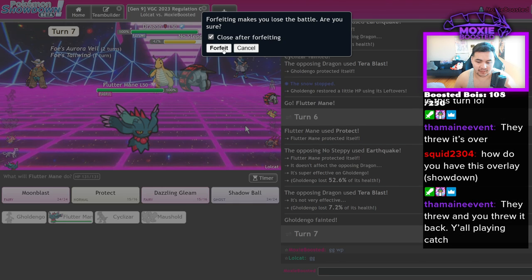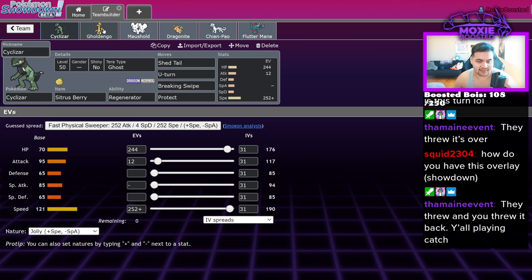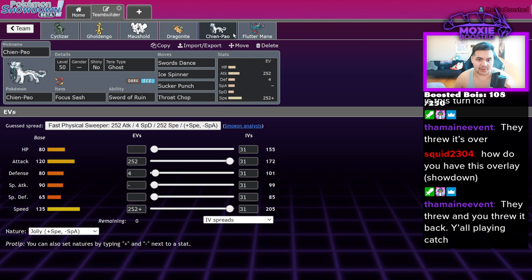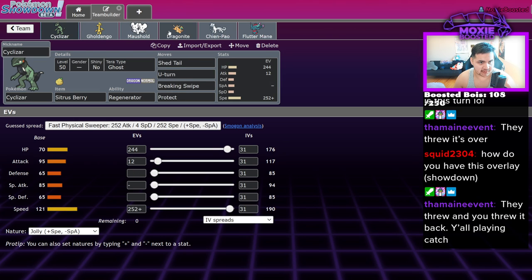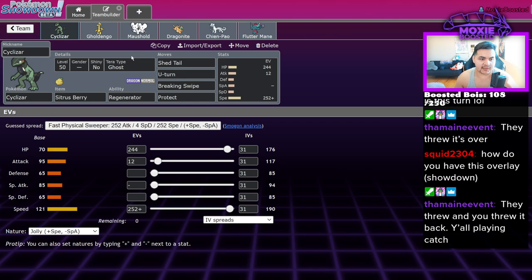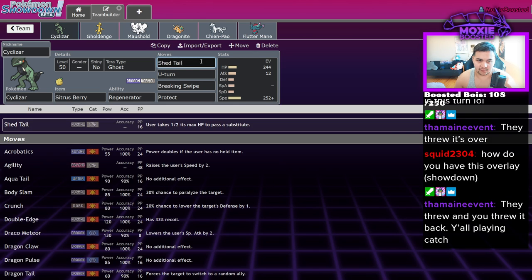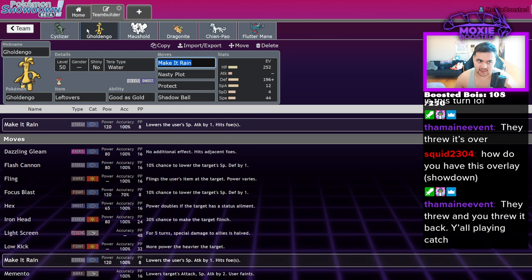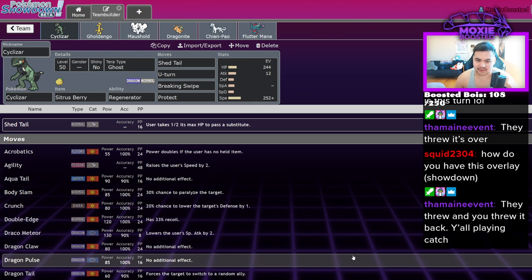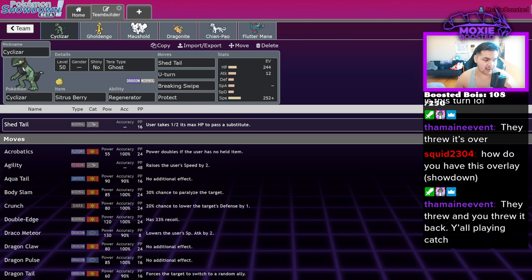My diagnosis: Cyclizar isn't actually that good, but it's also not that bad. You can get away with it — this wasn't the optimal team, but it was functional. It would take multiple iterations to get Cyclizar working consistently. The reason Cyclizar doesn't work that well is it requires a partner to ensure the substitute doesn't immediately break. Fast substitute is great, but slow substitute might be a little better — maybe next time we'll try Orthworm. That's it for today's video slash stream — leave a like, subscribe, and I'll see you in the next one!